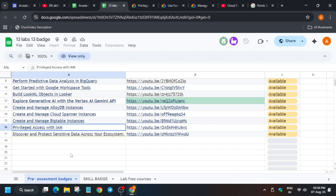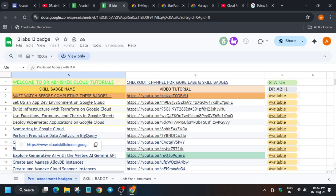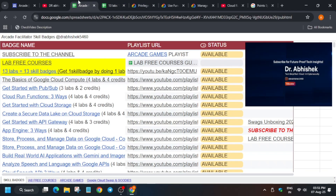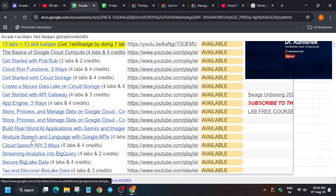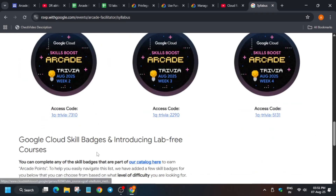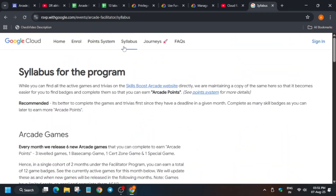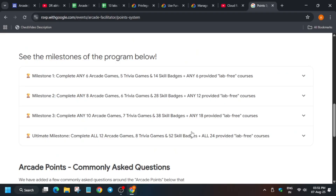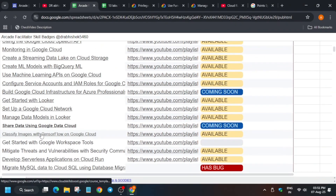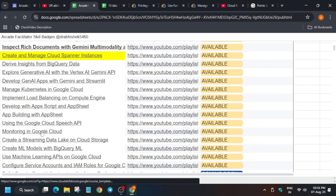This is basically the pre-assessment skill badge sheet. Now regarding lab-free courses — once you have completed all the pre-assessment skill badges, you then have to complete all the skill badges mentioned here. As per the syllabus and the points section, they have clearly mentioned that we have to do 52 skill badges. Here 14 skill badges are pre-assessment, and the remaining ones — more than 50 plus skill badges — you can complete from here. Try to complete them as soon as possible, and if you face any issues, let me know in the comments.